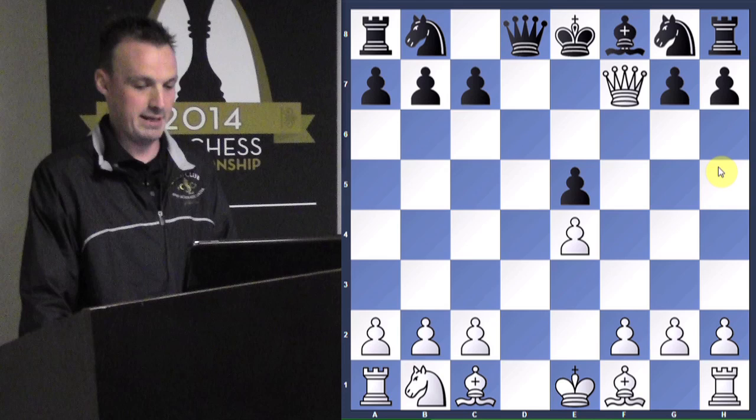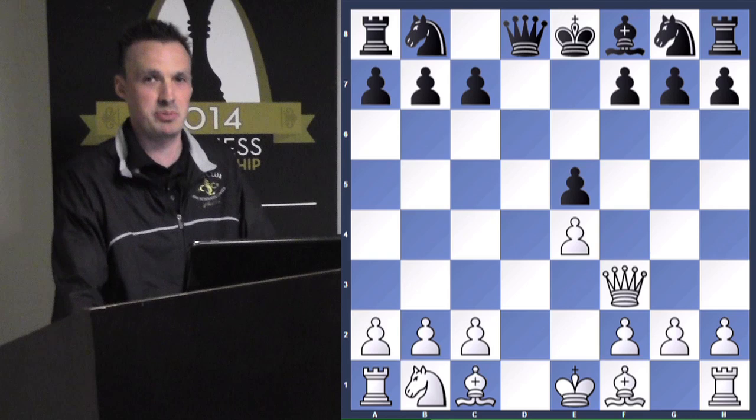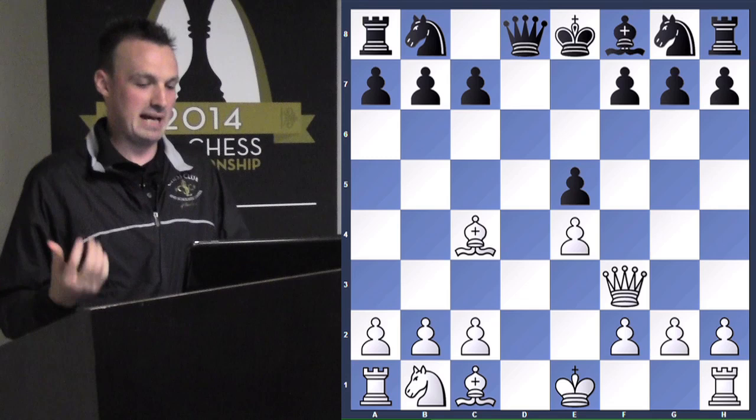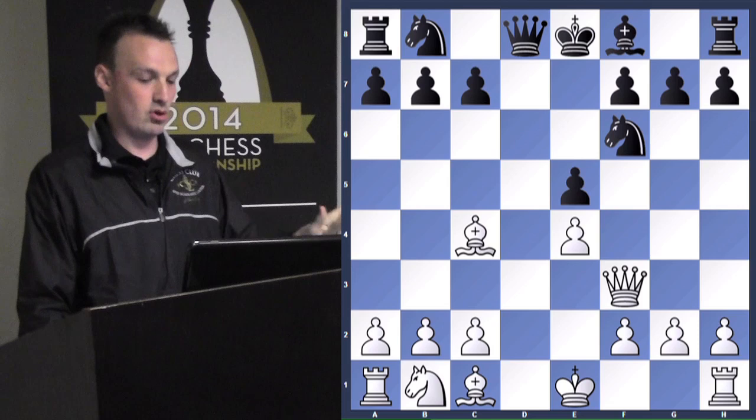Obviously they're not going to just take f7 now, or else the king would take. So what's a way that white can threaten checkmate in this position? Bishop to c4 — right, bishop c4. It's always good to threaten checkmate. So black has many ways to defend it and they choose knight to f6. And now checkmate is off the table.